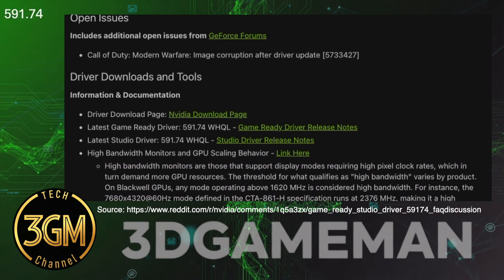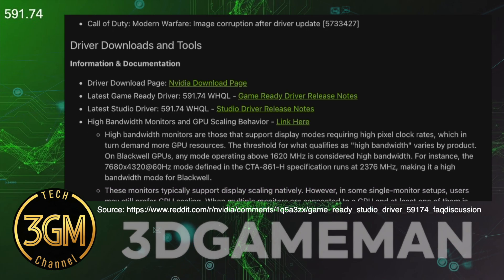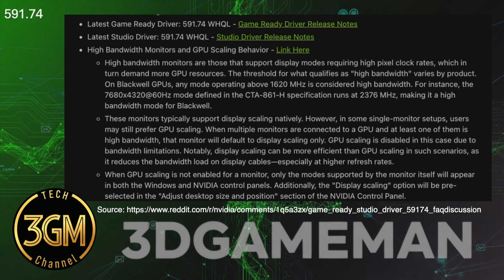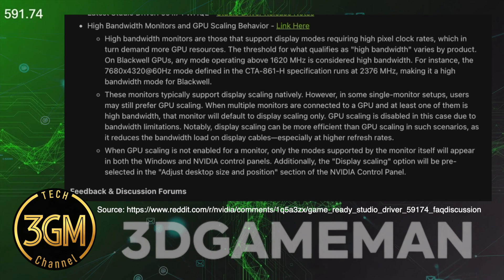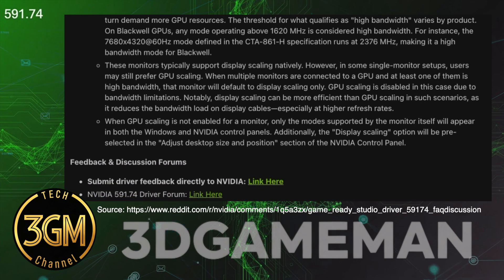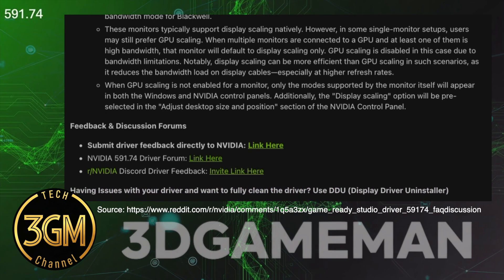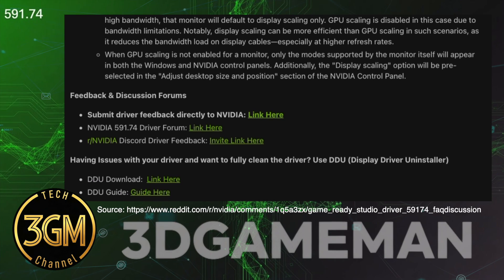NVIDIA resolved several stability and display issues with this release. They fixed game crashes in Arena Breakout Infinite and Dying Light the Beast. Stability problems for RTX 50 Series GPUs in Enshrouded were also addressed. Display fixes include resolving a black screen bug on LG OLED TVs when using RTX HDR in Vulkan games.